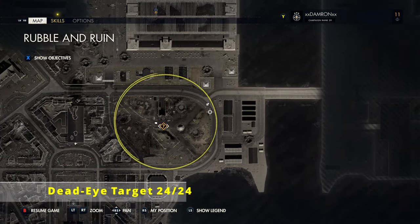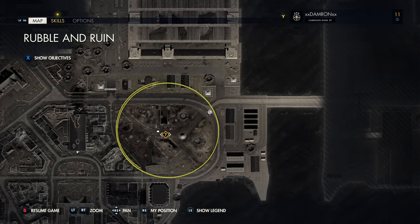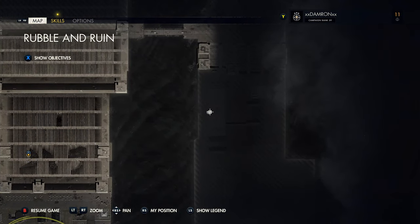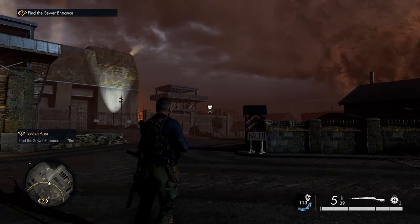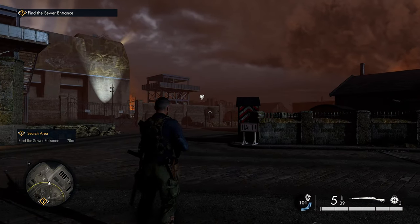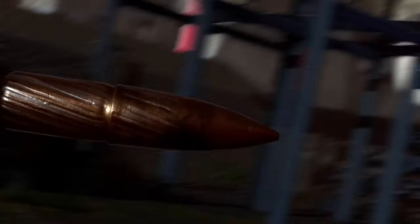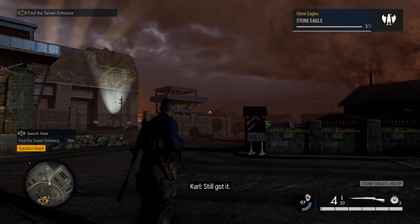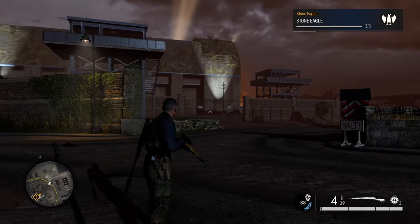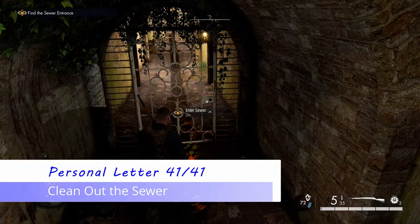From the hotel, head north and curve around to the northeast section of the map where you need to find the sewer. Look far northeast and you'll see our final dead eye target — our final stone eagle — on a wall in the distance. Take that shot and that's all 24 dead eye targets. You'll earn the Eagle-Eyed medal and the Eagle-Eyed achievement for getting all of them.